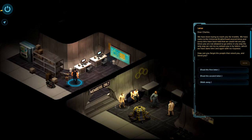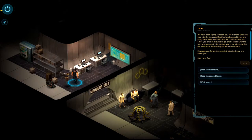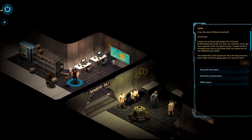Read the first letter. 'Dear Charles, we have been trying to reach you for months. We have come to the Universal Brotherhood several times, and every time have been told we could not see you. Since you are not allowed to go online in any way, the only way we can try to contact you is by letters, which we have done time and again with no responses. How can you forget the people that raised you and loved you? Mom and Dad.' He's not responding to those letters because he's not getting them.